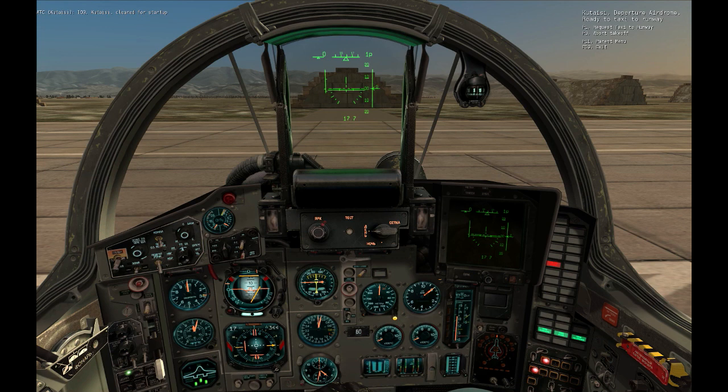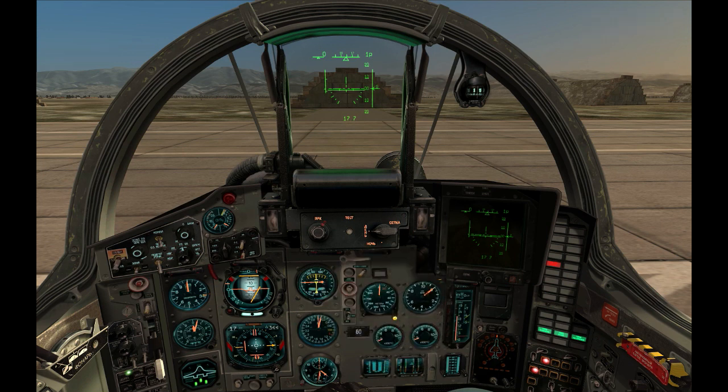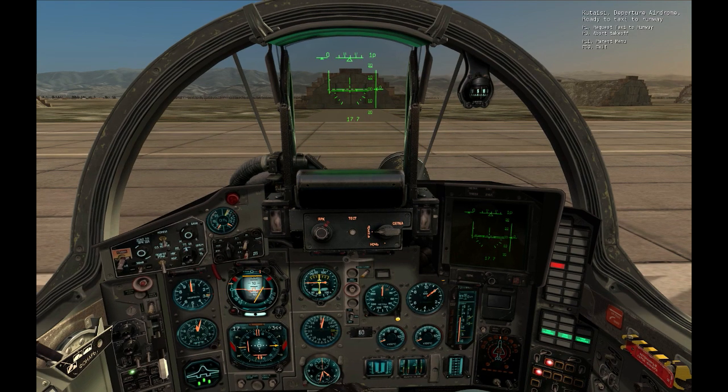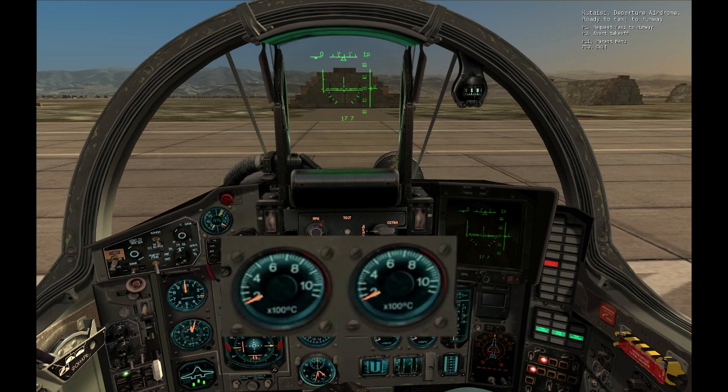We'll watch the following instruments closely during the process. The tachometer shows the turbine's RPMs as a percentage — for example, the number 8 represents 80% of the maximum RPMs the turbine can deliver. The tachometer has two needles: one for the left engine marked with a number 1, and another for the right engine marked with a number 2. The interstage turbine temperature indicators show the temperature of the engines, with two dials, one for each engine.